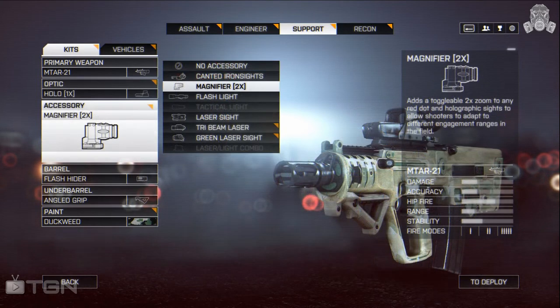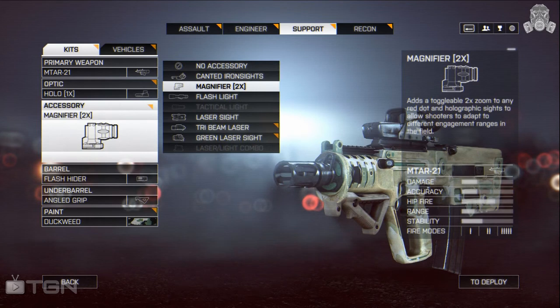The second attachment is the magnifier, which adds a two-times zoom to any red dot to allow you to aim down longer distances. As with the FAMAS loadout, I'd suggest switching your gun over to automatic for enemies you may not be sure you can hit, or burst fire for those you know you can hit.